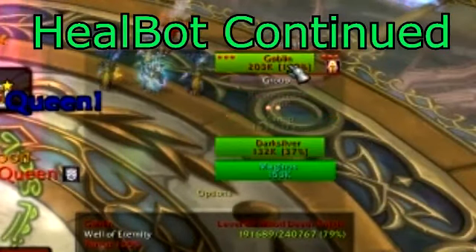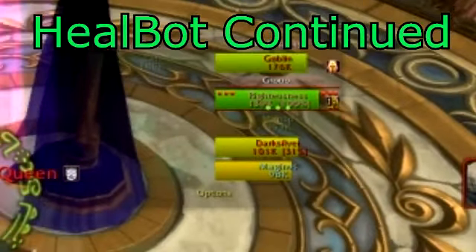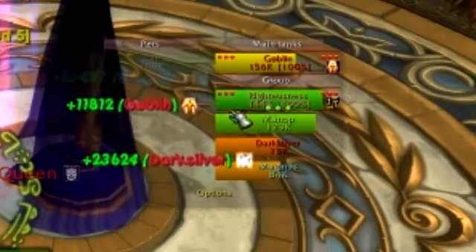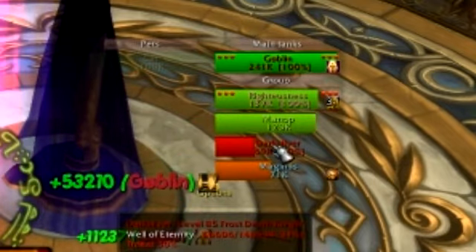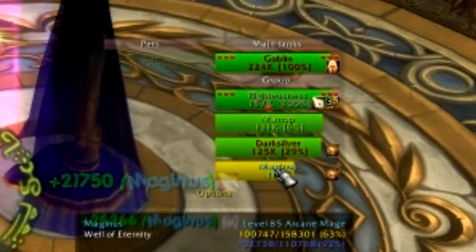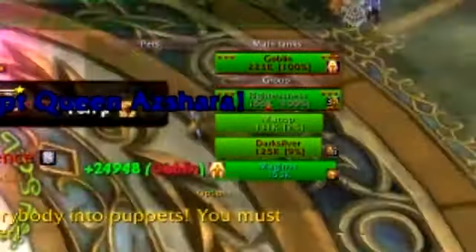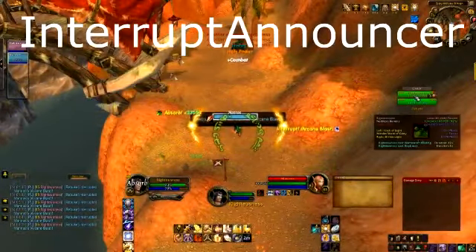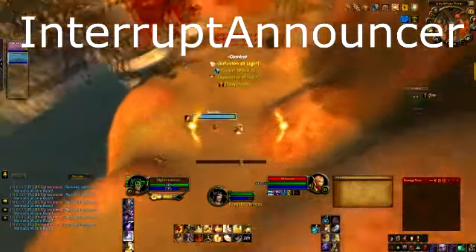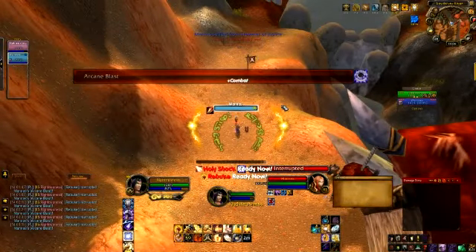Next up is Healbot. Healbot makes healing easy — you can configure it well, the buffs are easy to see, and it's just all-round lovely. The main reason I choose Healbot over something like Grid and Clique is simply because when I play a HoT class, I like seeing my HoT icon with a nice little timer on it. With Grid, you have to use color-coded squares, which is just too much hassle for me. And then it's on to Interrupt Announcer. I only have this add-on to see when I interrupt spells, and because it announces it in raid or party chat, it can also remind others to interrupt too.